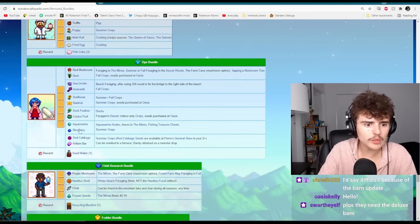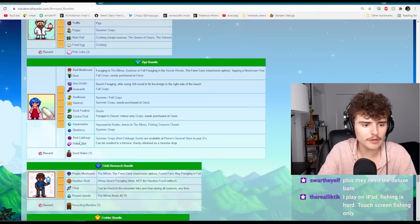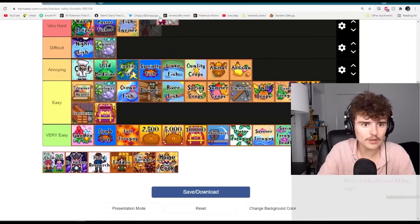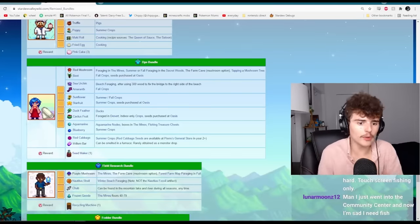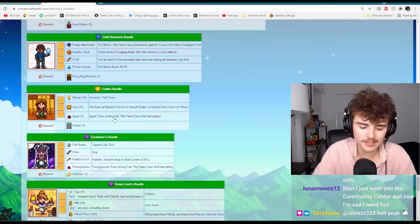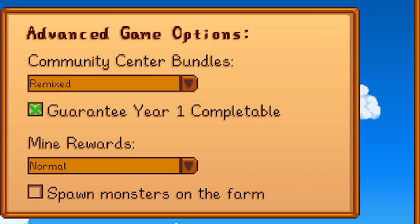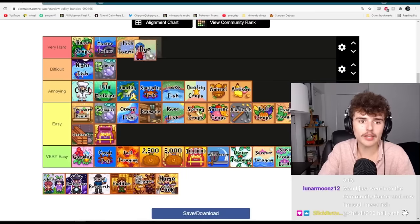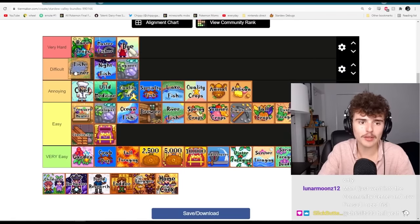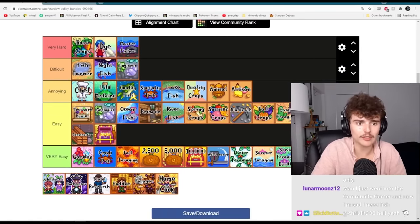The dye bundle is definitely super difficult because of the red cabbage — famously the most difficult part of finishing the community center. And even if you don't get the red cabbage, there's the iridium bar, which is also really annoying, so I'll put that in very hard. If you don't know, the red cabbage isn't available until year two, so you have to get it from the traveling cart. There's even an option when you start a farm that says 'completable in one year' about the red cabbage — they made a whole feature in the game about it. Clearly it's difficult.